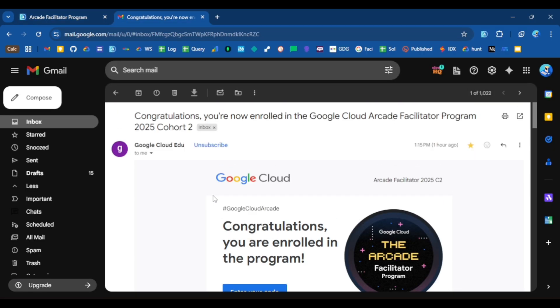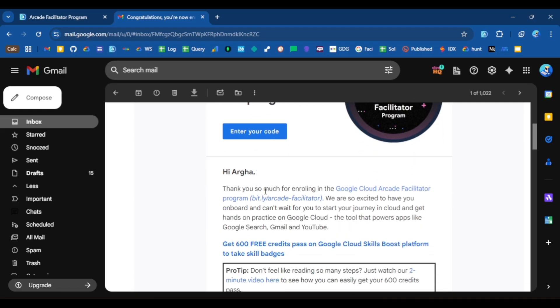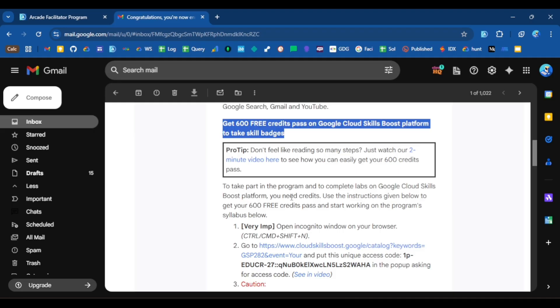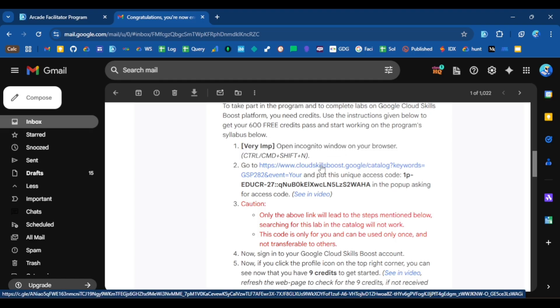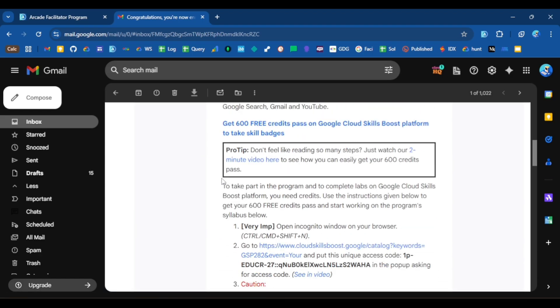Once you are successfully registered in the program, within 24 to 48 hours you should receive a congratulatory email with the title: 'Congratulations, you are now enrolled in the Google Cloud Arcade Facilitator Program Cohort 2.' The very first step should be to redeem your 600 credit pass so that you can start with your skill badges. In that email you will receive step-by-step instructions on how to redeem your 600 credits on the Cloud Skills Boost platform.